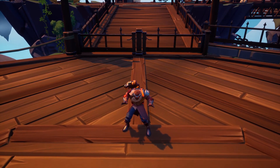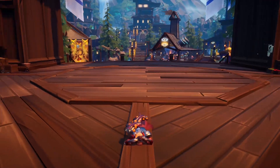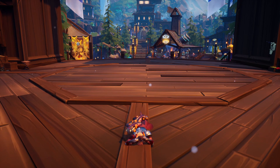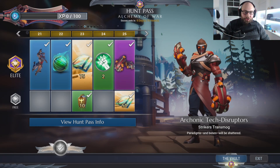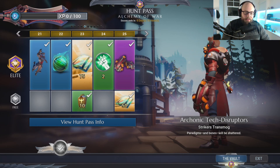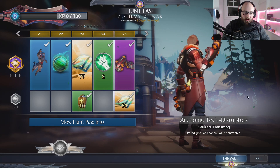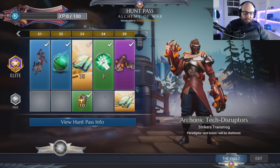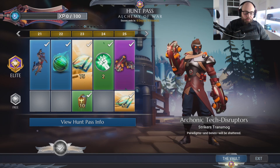Next we have our Take Cover emote. Going back to the goofy emotes — I'm a huge fan of goofy emotes and this is no different. I like this emote a lot. Definitely going to be using this, maybe in conjunction with some other emotes. And then here we have the best weapon transmog for this hunt pass — the strikers. They really really outdid themselves; they look so good. I actually think this might be the best striker transmog currently out. The only complaint is they're red and orange and we already have so many red striker transmogs — I really want a blue or white. But these look really really cool.